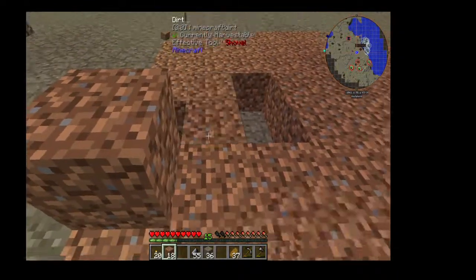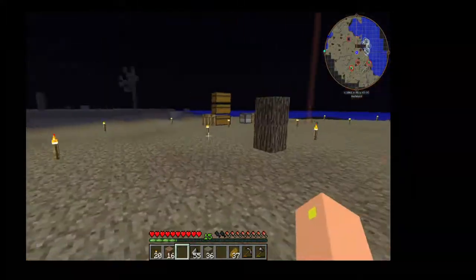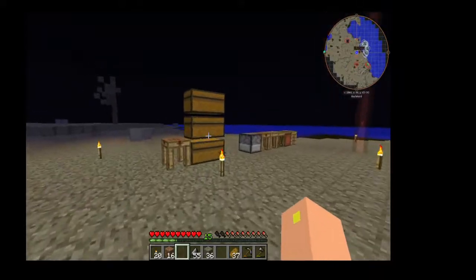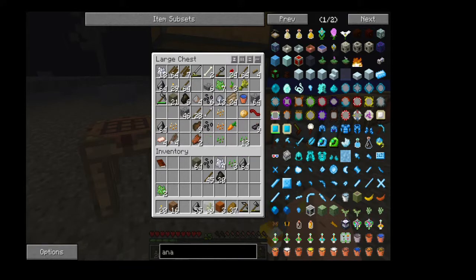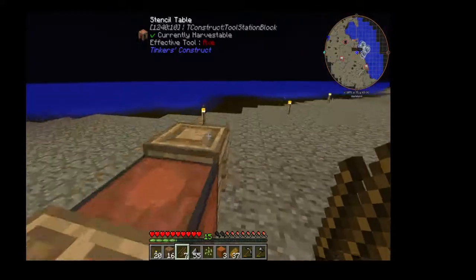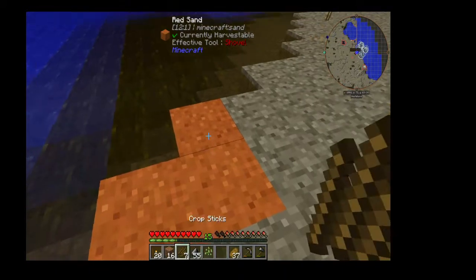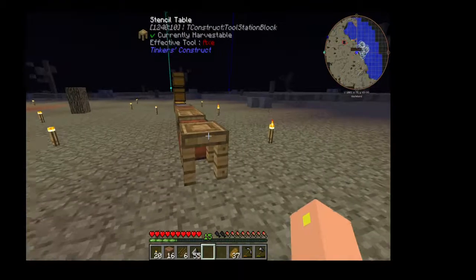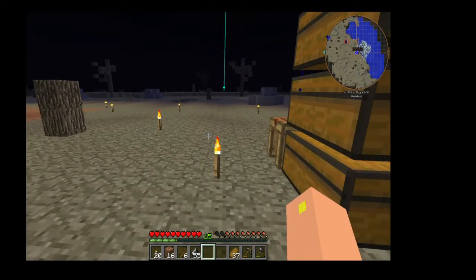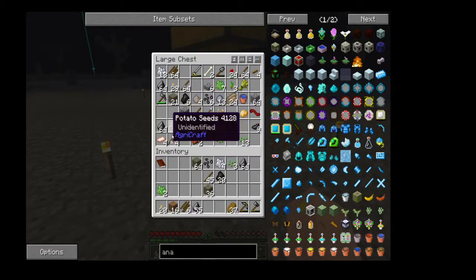My crossbreed finally worked — I did get a sugar cane, so I'm going to need to plant that too. We're not going to be planting any actual crops in there so we don't have to worry about watering. There's the sand, there's the sugar cane. I'm going to quickly plant this seed so we can get some sugar cane going. I may have gotten the quest, but I haven't actually gotten the achievement — I got the seed but not the actual plant yet.